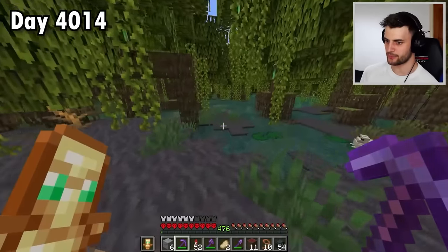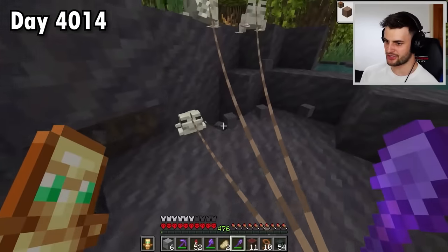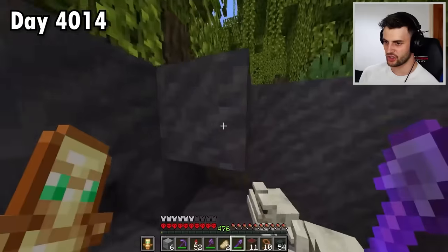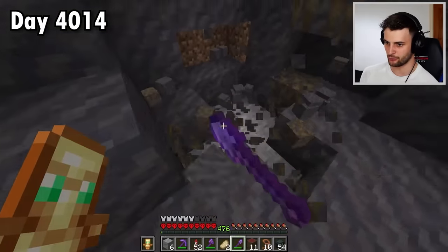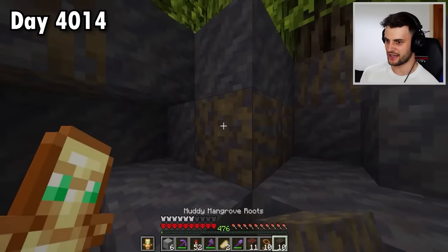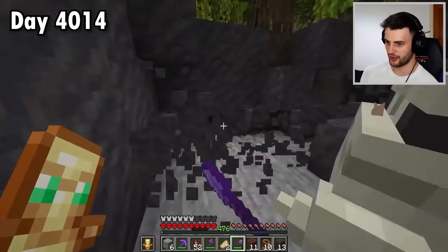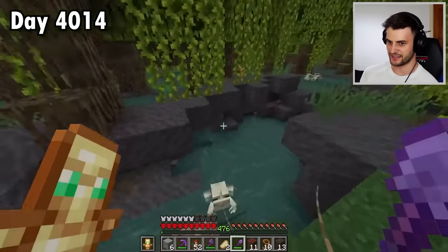The best thing added in the mangrove swamps is mud! Yes, mud is in the game — you've got to love it. Look at it, it's so satisfying, so cool to walk on. You can turn it into really cool blocks if you cook it. We've also got rooted mud and muddy mangrove roots — another cool thing. So yeah, we've come for mud. Frogs? They're all right I suppose, but the mud is where it's at.